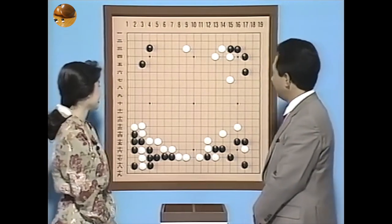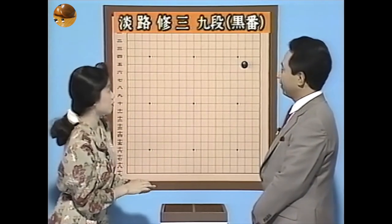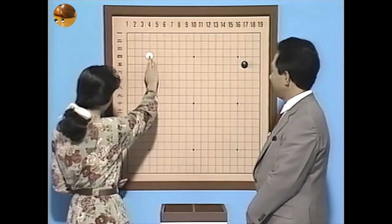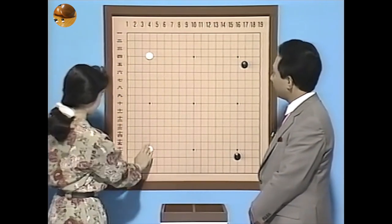黒は地に走って白は中央部に非常に大きな勢力圏を築いて、これがどのくらいまとまるかが今後の勝負になりそうですね。私の黒番ですね。第1手目は目外しですねちょっと珍しい打ち方ですね。そして白が星に打って、そして小目ですね。白は二連星と。